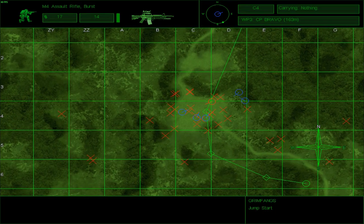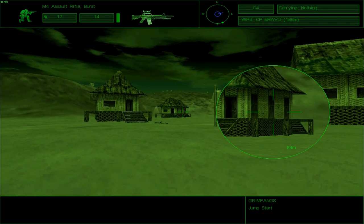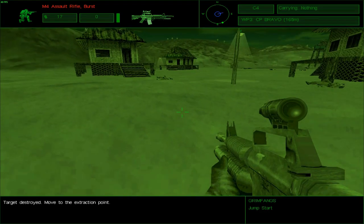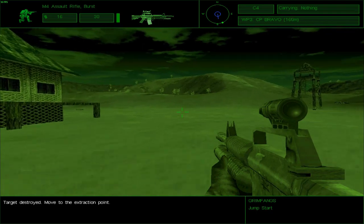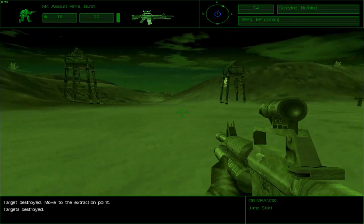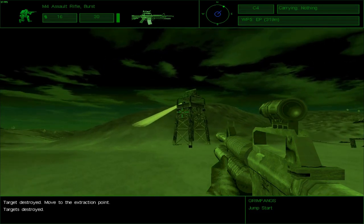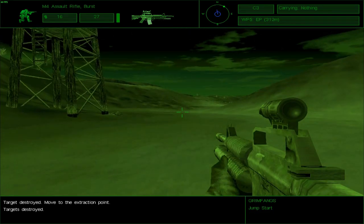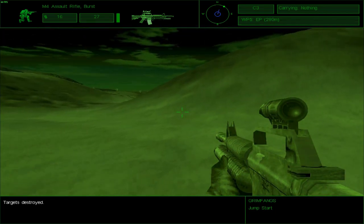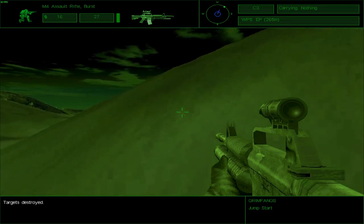I wonder if that is you. I know you have identified contact to the north — I've been in that contact for a long time now. Move to the extraction point — roger, King-6, moving to extraction point. King-6 to all elements: Bravo has destroyed the target — pull back to rendezvous. Well, it would not be inaccurate to say that Bravo has destroyed the target, but Bravo could not have done it without Charlie and Alpha teams. They did help this time around — like it's a surprise, but yeah, they did help.